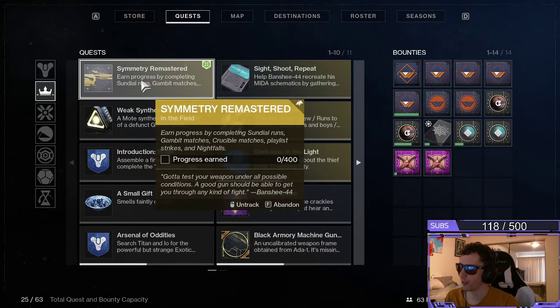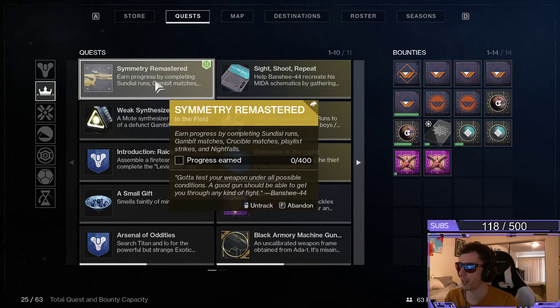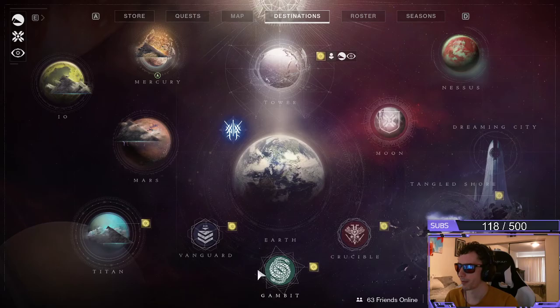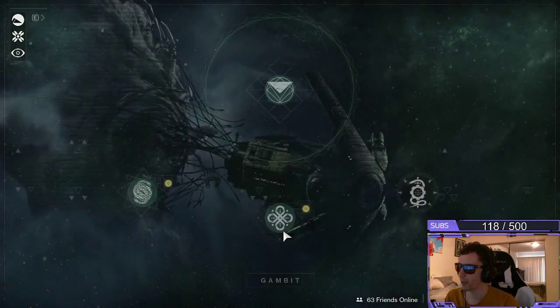So as far as the other objective goals, it says that you can do Gambit Matches, Crucible Matches, Playlist Strikes, and Nightfalls. For Gambit Matches, you're going to head right over here to the Destinations tab. Gambit Matches is located towards the bottom.